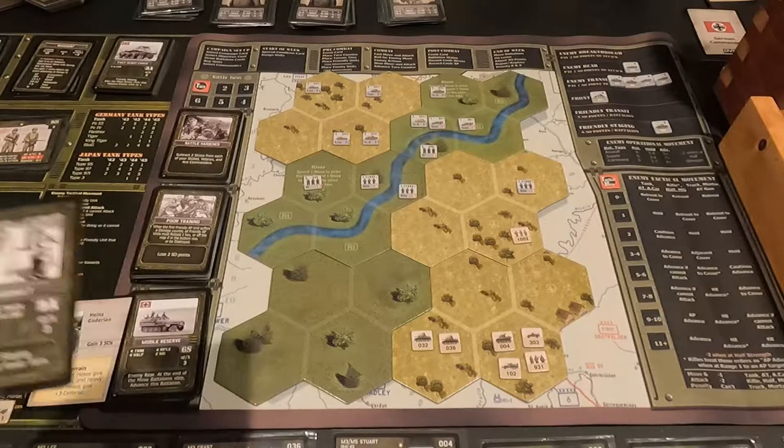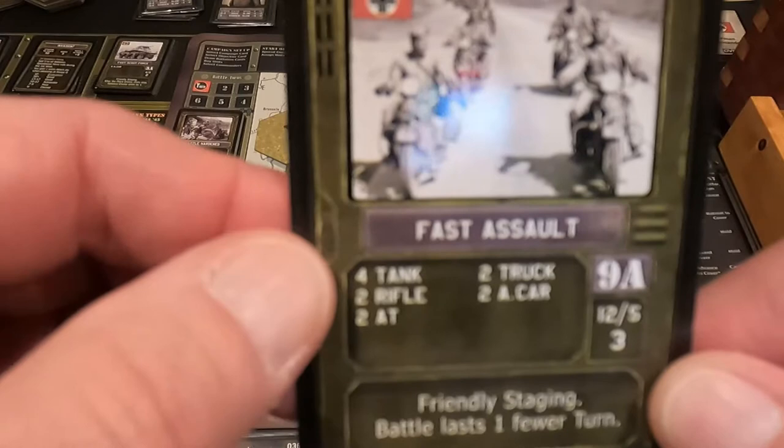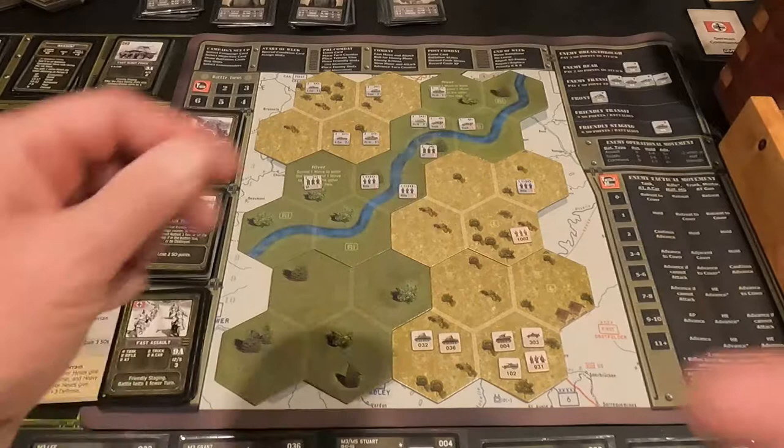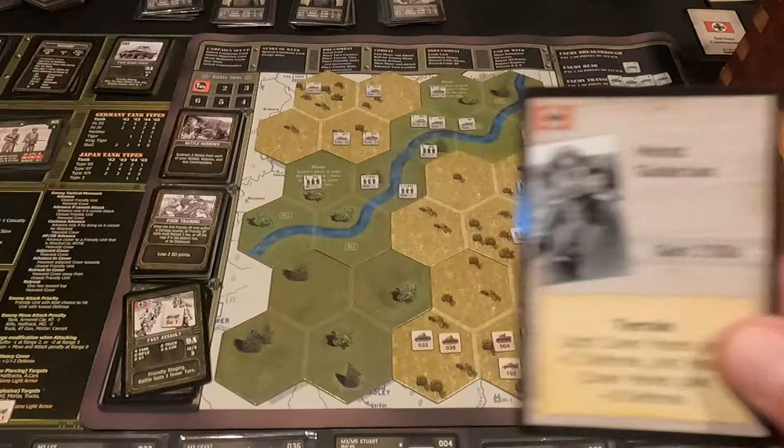This battle we're going against the enemy unit in my staging area. I need to get him out of there — it costs me too many SO points. This is a fast assault. They have four tanks, two rifles, two trucks, and two armored cars. The battle lasts one fewer turn, but I'm going to use my scout car which gives me one extra turn, getting me up to the normal five turns.